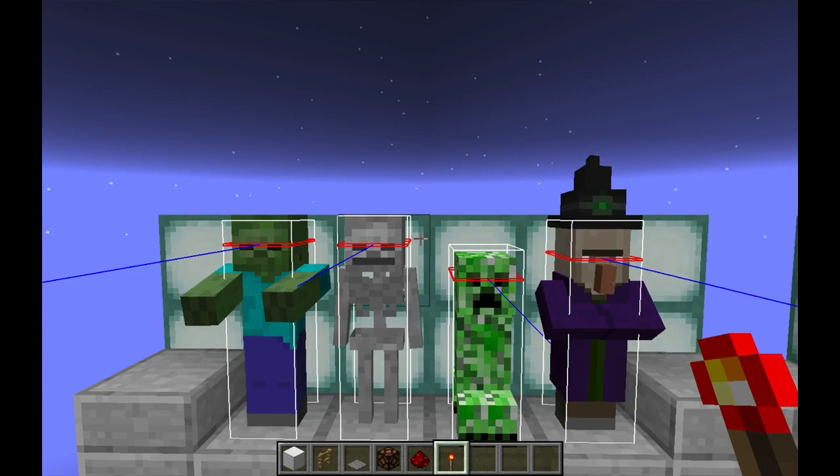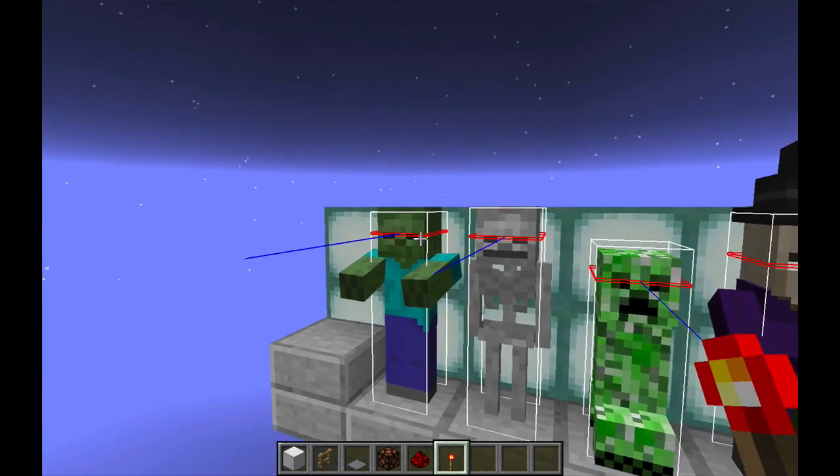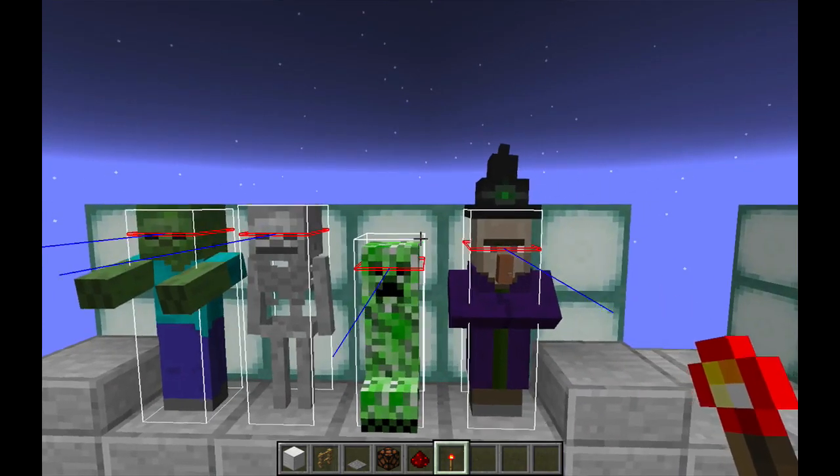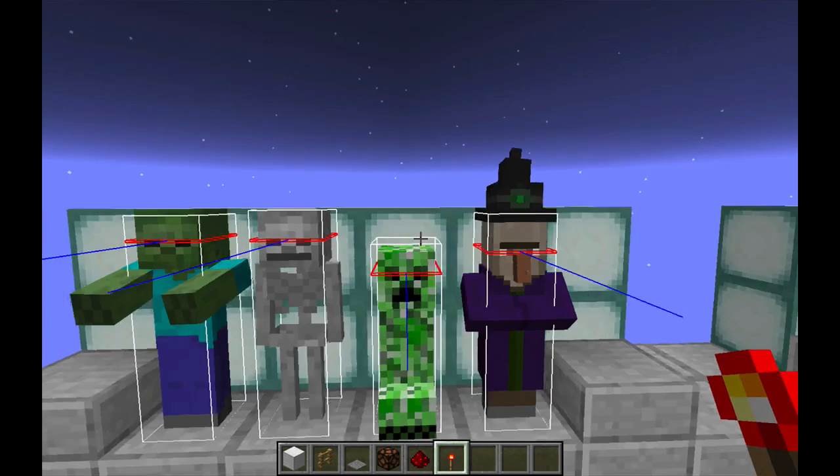Ilmango recently showed a mob sorter that uses translocating pistons. That works really, really fast — it's super nice. But it still can't handle the separation of zombies and witches, because they are exactly the same height.